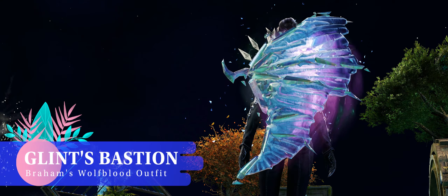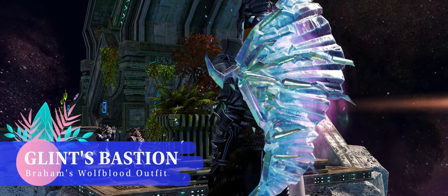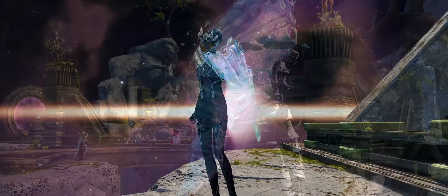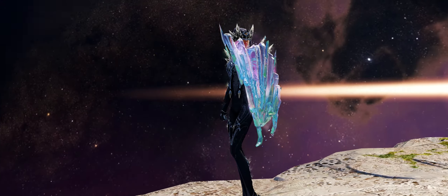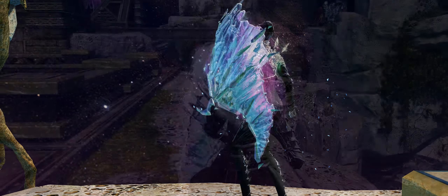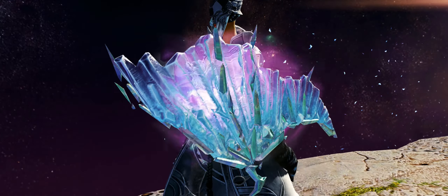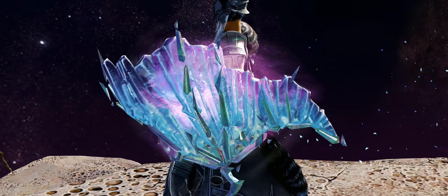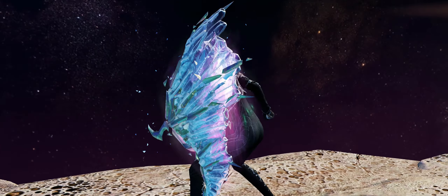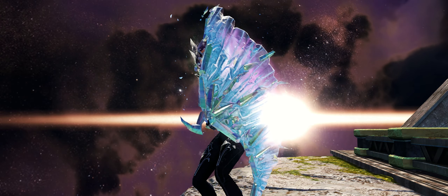So how do you unlock the Shattered Wing of Glint? Well, first you have to have a Revenant, because this is the Herald elite specialisation ascended achievement reward. This achievement track is unlocked when you gain the Herald's Shield, which is itself unlocked by unlocking Revenant talents using your hero points. You have a 14-item collection which will send you out into all of the Heart of Thorns maps to farm. Have fun — actually I did have a lot of fun with this one.